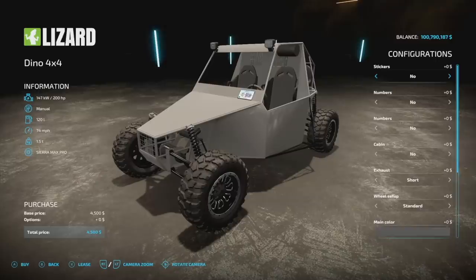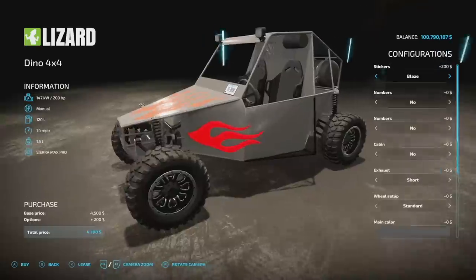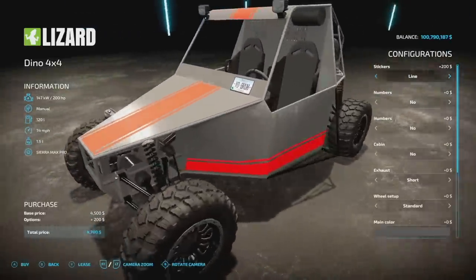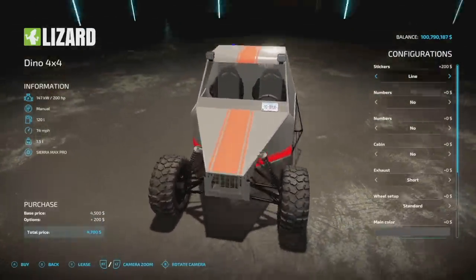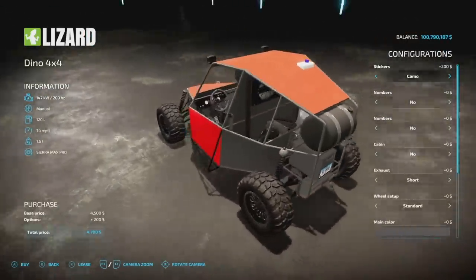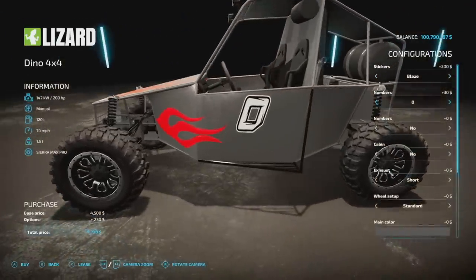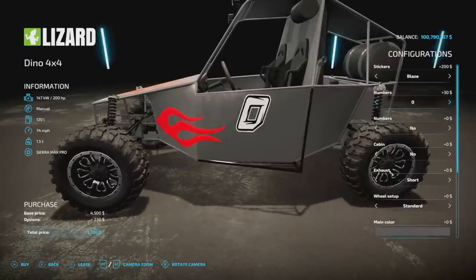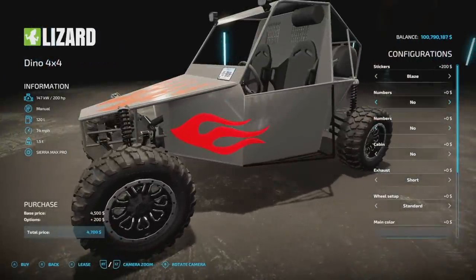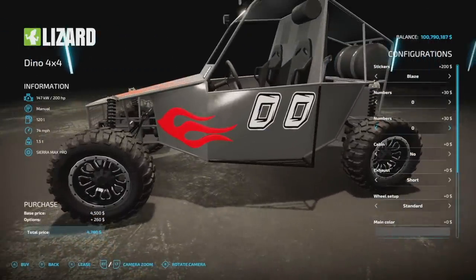It weighs 1.5 tons so it's pretty lightweight, and it's only six slots if you're playing on console. For customization we've got stickers — blaze stickers, line which looked pretty good for racing, and camo which lets you change different body panels. We're going with flames and numbers today. We've got two different number slots, zero through nine or none.